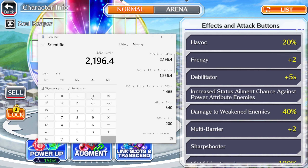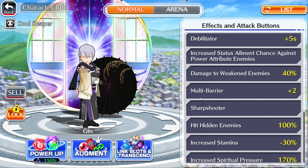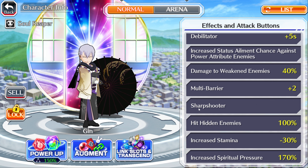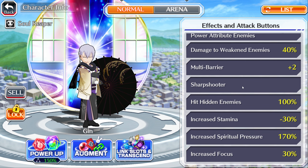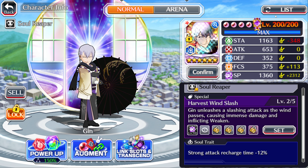This character also has damage to weaken enemies at 40%. Keep in mind when a character is weakened they already take 50% more damage — with this damage to weakened enemies skill it'll actually multiply into itself and should deal 110% more damage. He also has Multi-Barrier Plus Two, which is excellent for guard break, as well as Nullify Range Resistance and Hit Hidden Enemies built in. This character has a lot going on, but I feel like he's just gonna be used in extreme co-op, which is kind of unfortunate.